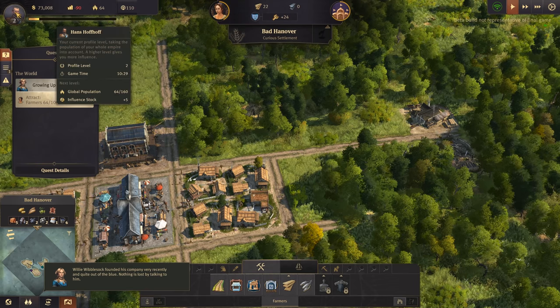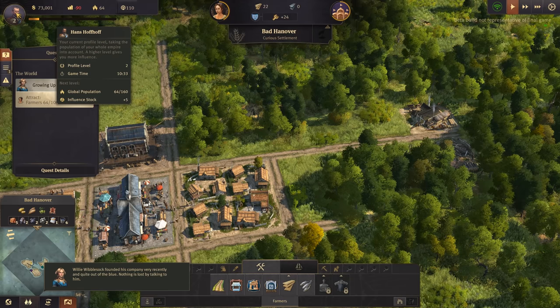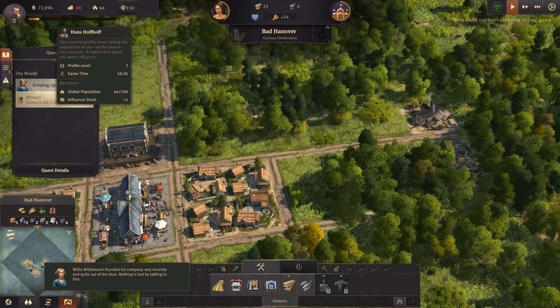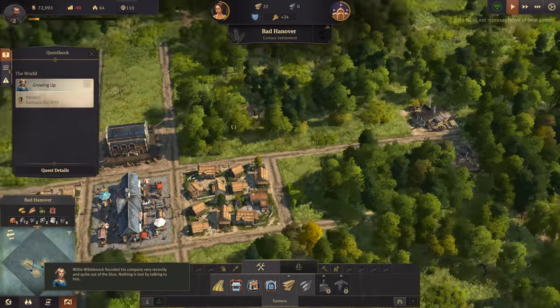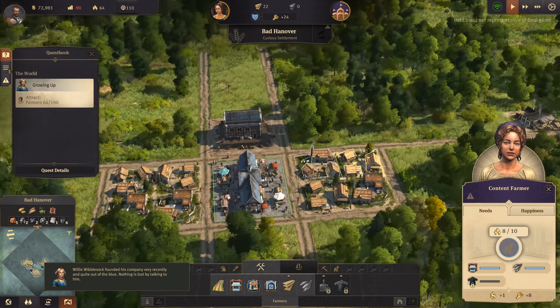So our global population unlocks at the next level - it goes up higher, and influence stock. We need more farmers. This is the way the farmers ride, hobbledy-hoy, hobbledy-hoy! This is the way the farmers ride, hobbledy-hobbledy-hoy. That's brilliant, such characters.